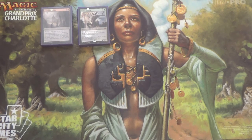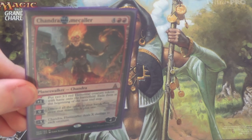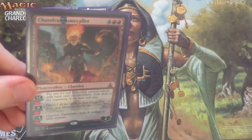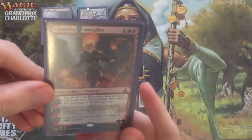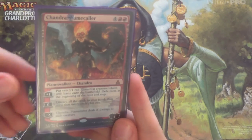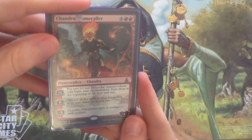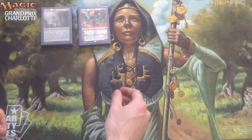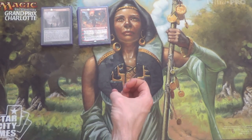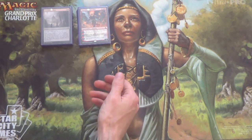Lastly for win conditions — well, one more for now — is Chandra Flamecaller. Yes, Torch of Defiance is better and I know it, but I own zero copies and I apologize for that. Because this is the one I have, I try to make the most of it. If I need to, it's a Pyroclasm or bigger, but also it just gives me gas with the zero ability over and over, just to make sure I continue drawing cards I need to close out the game. The plus one deals six damage, pretty good. Admittedly not as good as Torch of Defiance, but I just don't have any.